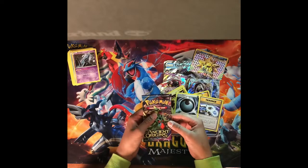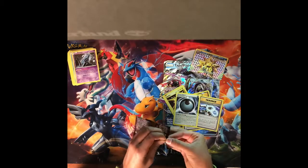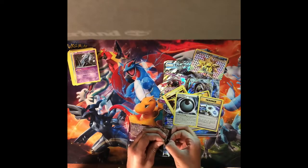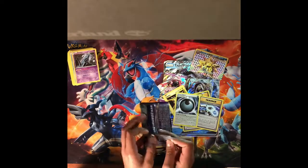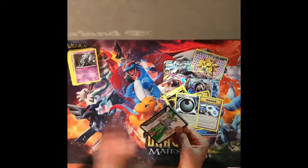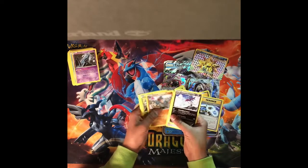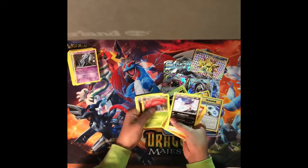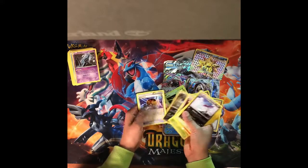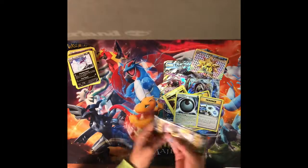Now we have a Tyranitar Ancient Origins pack. In this one we have a Malamar, a Porygon, and a Golurk. We didn't get any GXs, EXs, or Megas, but we still have two more packs to open.